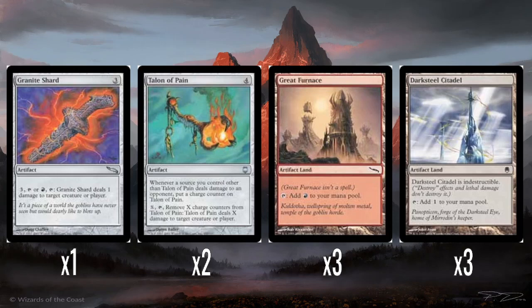Tower of Pain — one of the weird Mirrodin block artifacts. Four mana artifact where any resource you control other than Tower of Pain does damage to an opponent — you put a charge counter on Tower of Pain. X tap: remove X charge counters from Tower of Pain and it does X damage to target creature or player. This is really fun — you could build up counters as you're doing damage with burn spells or attacking with creatures, and then use it as a finisher if you need to do the last three or four points of damage. I think Tower of Pain is pretty good.